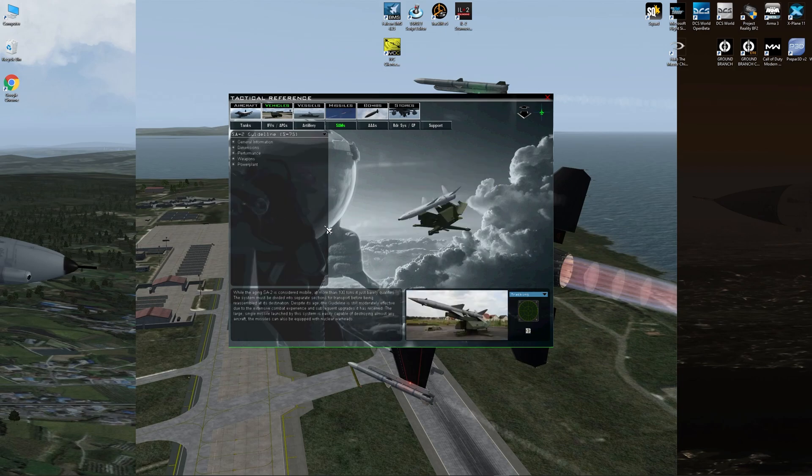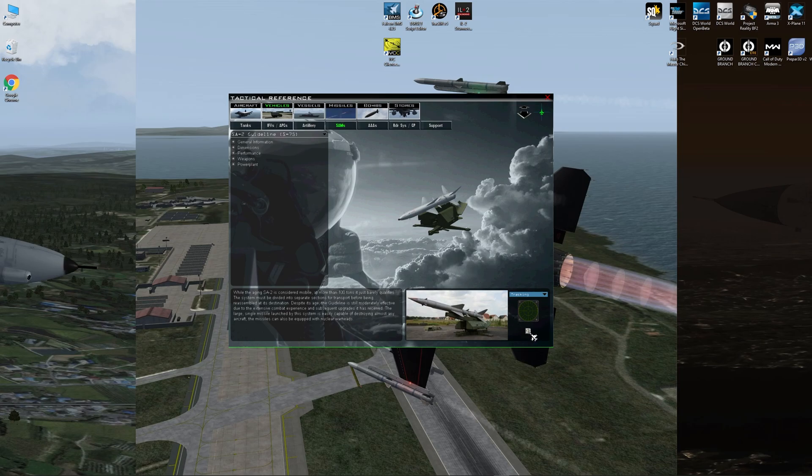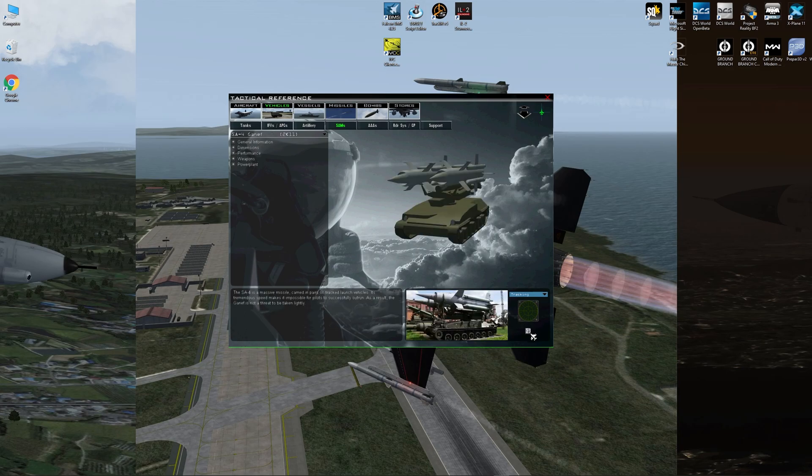Let's go ahead and choose the SA-2. This is the actual SA-2 radar. That's the launch warning of the SA-2. This is the launch warning of the SA-4. After it's tracking you, the launch warning is the traditional launch on the F-16.